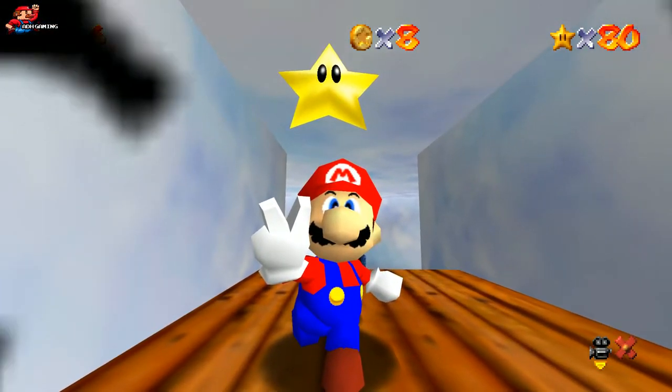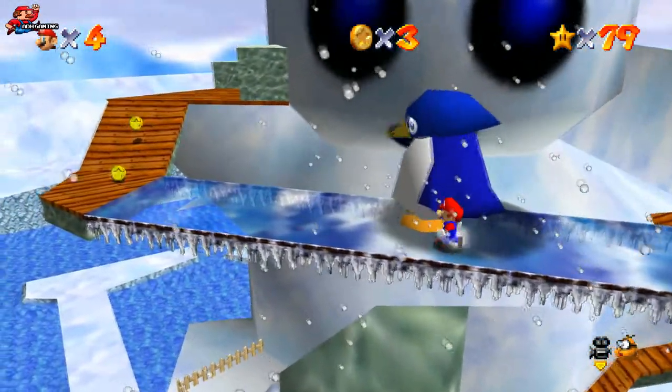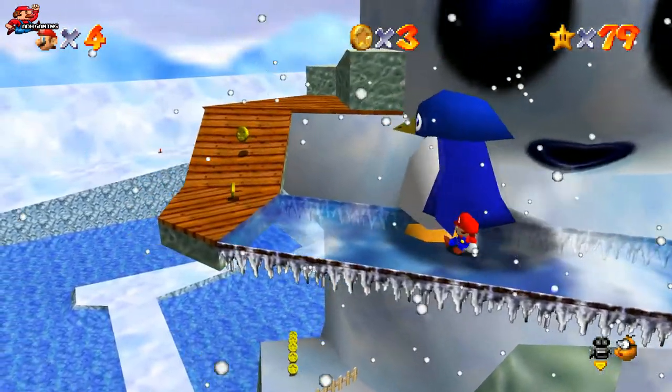If you were having difficulty getting up that hill with the shell, go back onto the bridge, do the walk with the penguin, and then at this point just fall off the bridge and you'll land on top of the igloo.